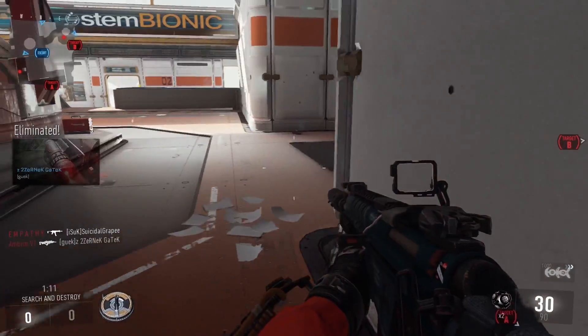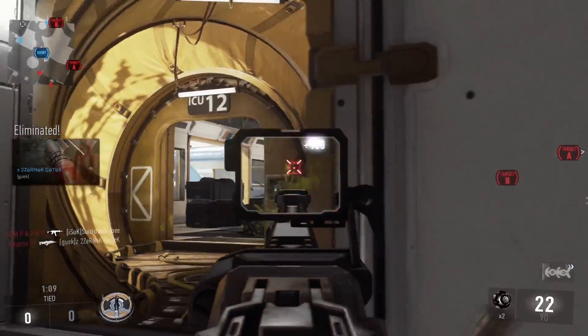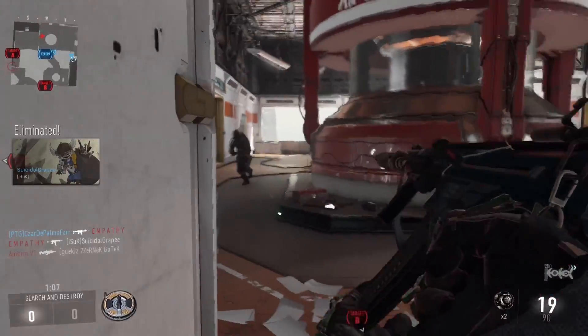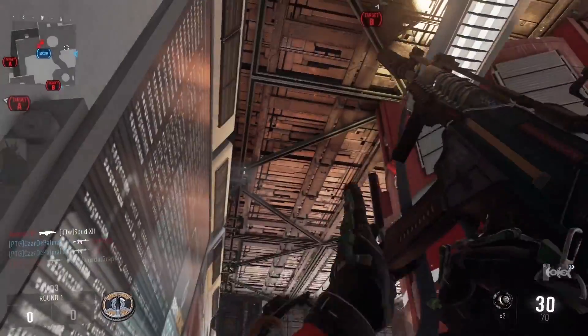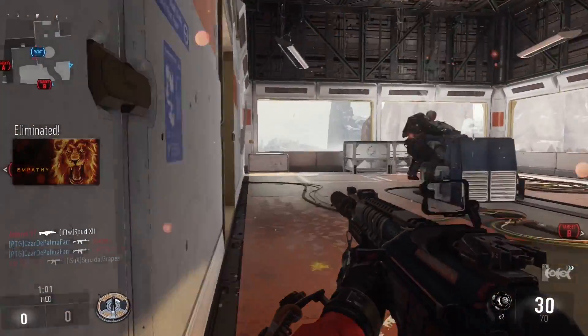I have a grip, a silencer, and target enhancer — you can use whatever sight you want, that's just preference. The silencer keeps you hidden on the map, and grip is probably the best attachment in this game.